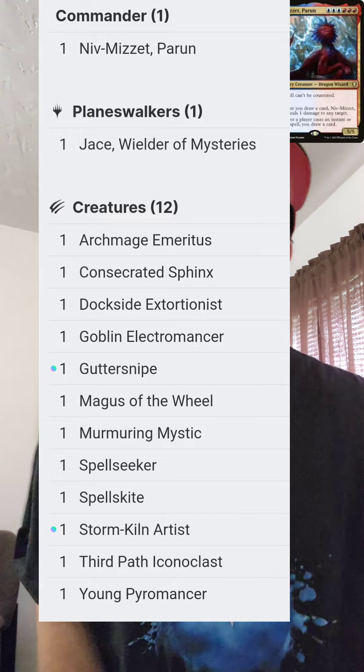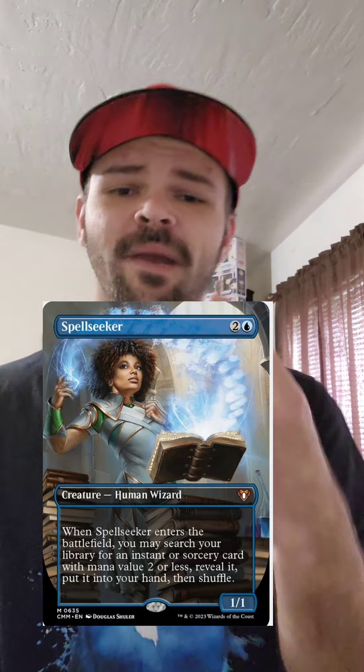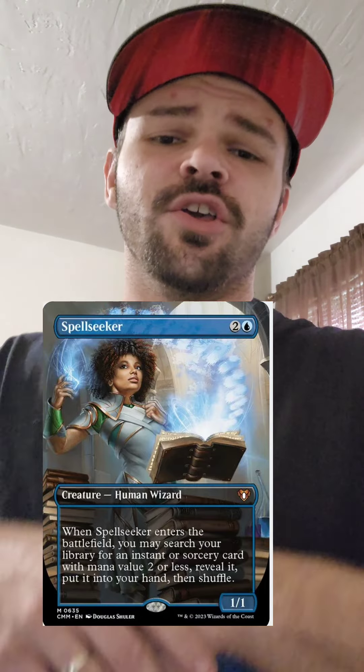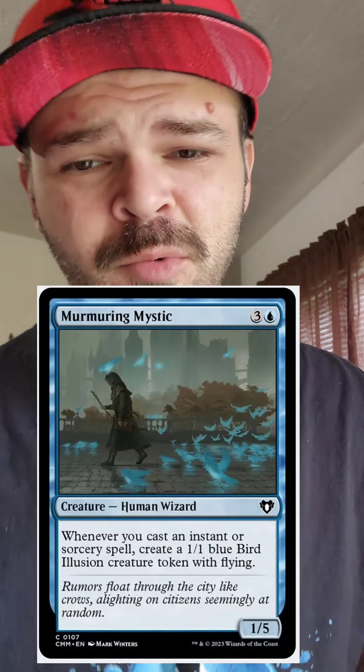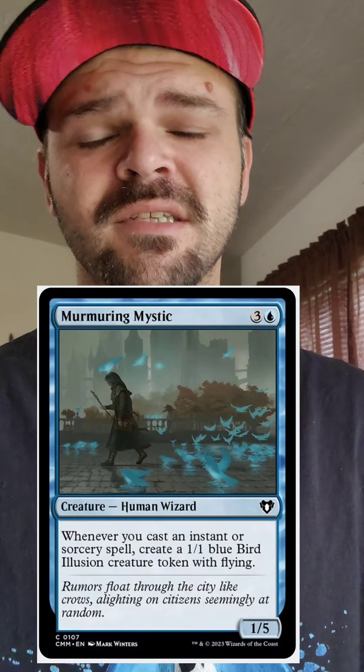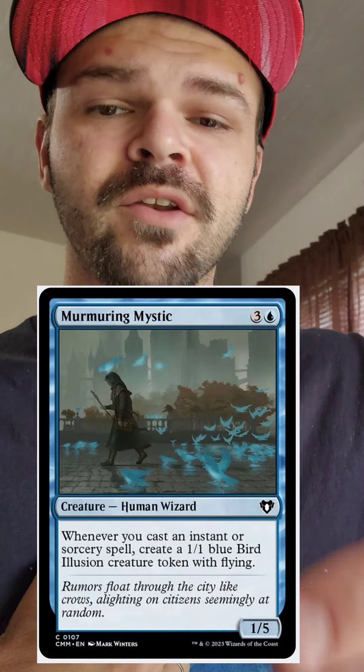Here's a list of all the creatures in the deck. I'm only going to be taking out two of them. First one's going to be Spellseeker — three mana to find a two-mana instant or sorcery, not worth it. Next thing I'm taking out is Murmuring Mystic. Four mana to create 1/1 birds is usually alright, but in your deck you already have two or three other token creators, and four mana for this isn't worth it.